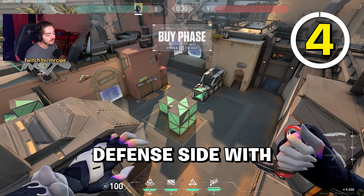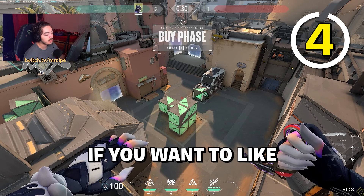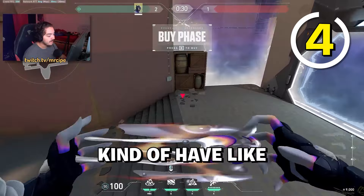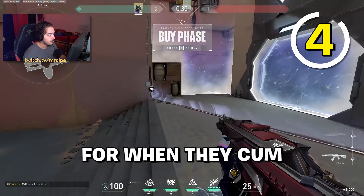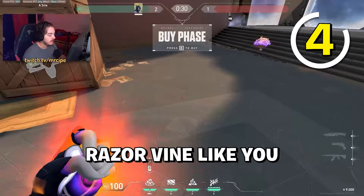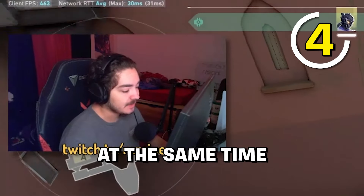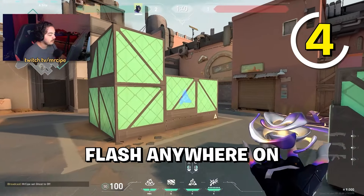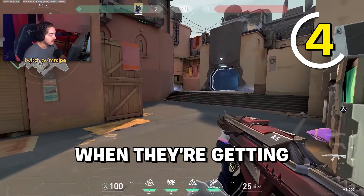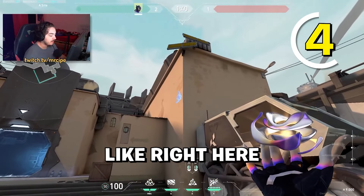Now for defense with Vice, starting with A site. Depending on your wall and utility, you can have a wall for when they come out on the stairs to isolate, with razor vines set up around them — they get slowed and take damage. For your flash, you can have it anywhere on site: simple, like flashing out when they start here, or on top of Triple, or in high spots.